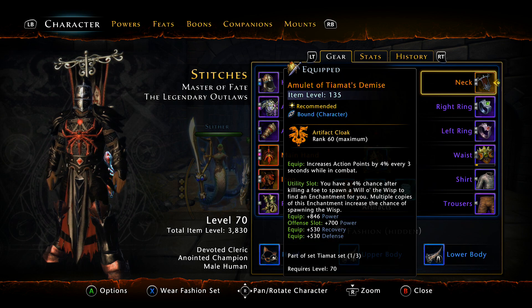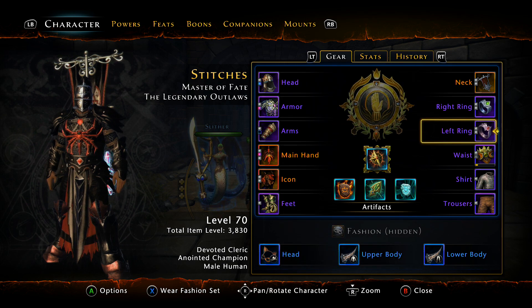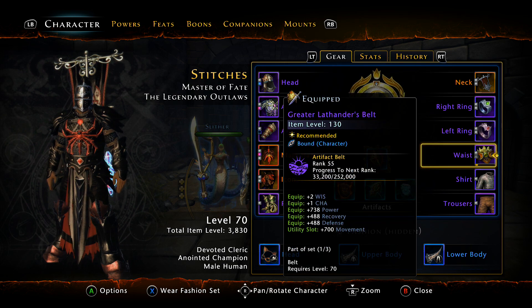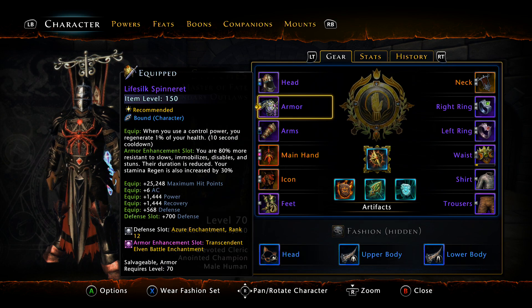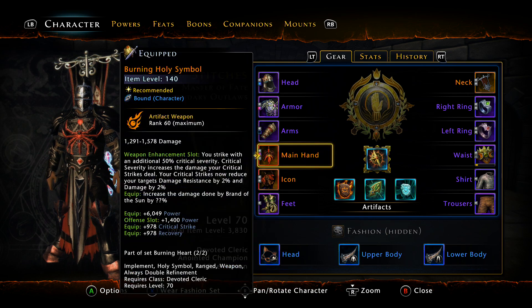For your necklace, belt, and rings, put AP gain reinforcement kits on each — AP gain on every slot because there's usually no other viable option. For weapons in Mod 11, you're going to want to switch to the best in slot, which is the new Fae weapons. They're basically the same as the Burning Set — just an upgraded version with a better bonus and more AP gain.